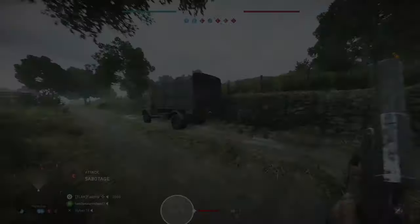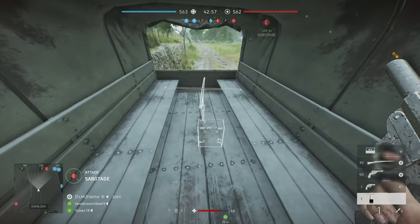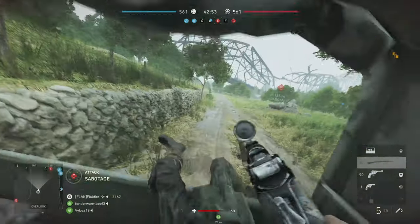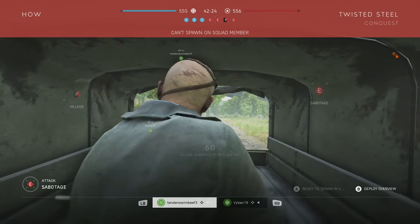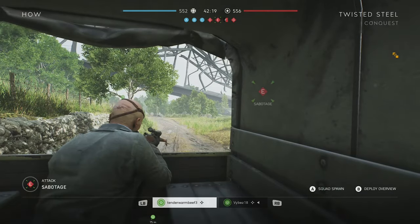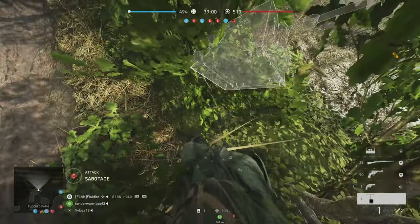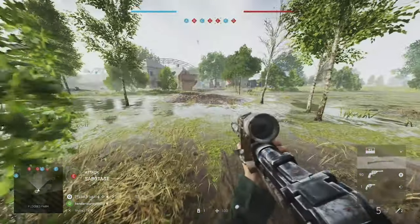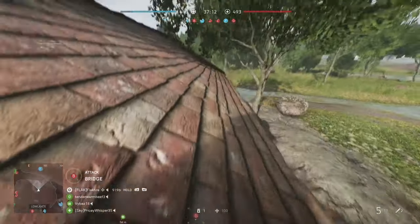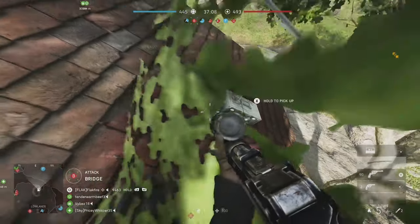Twisted Steel, meanwhile, also has some unique locations. One of my favorite places on any map to place a spawn beacon is inside of transport trucks. Many players ignore these vehicles as obstacles instead of realizing their tactical value. A great location for a beacon is inside the truck to the west of G. Far south of C, you'll find a thicket that's a perfect place for a spawn beacon to keep your team in the fight for that objective. You can also place a spawn beacon on top of the shack at E — it's another place that doesn't see a lot of foot traffic but is close to the objective.